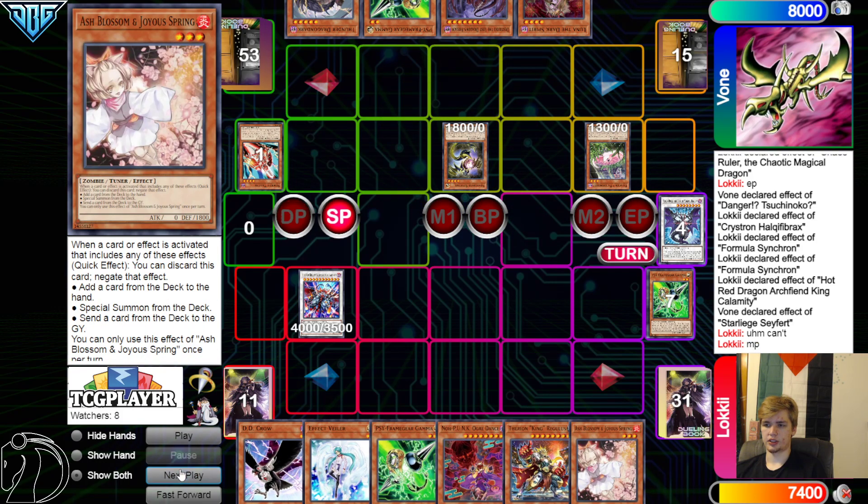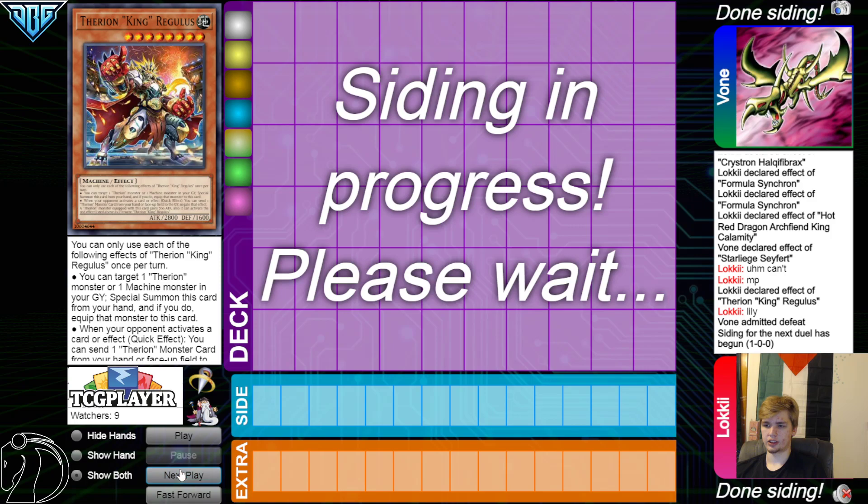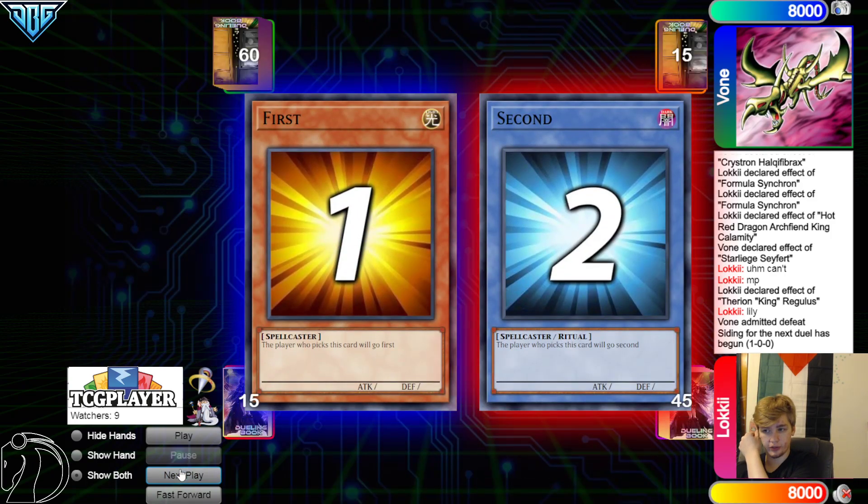Pass, draw Ash Blossom, but this is just game. King, target Lily — they admit defeat. They just wanted to see the follow-up.